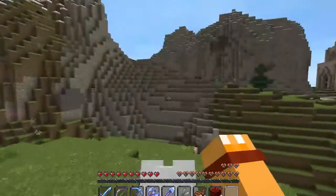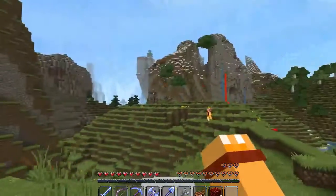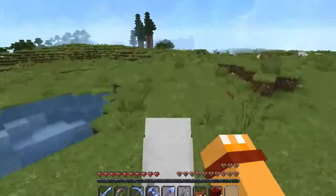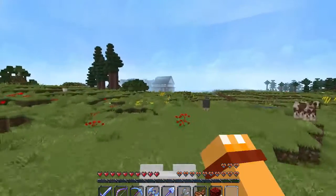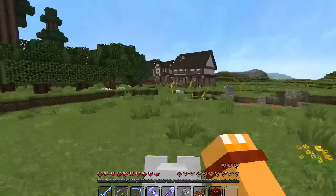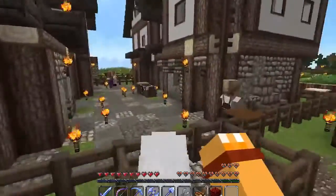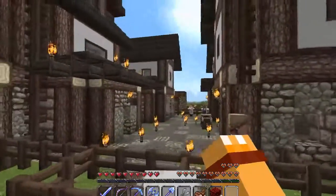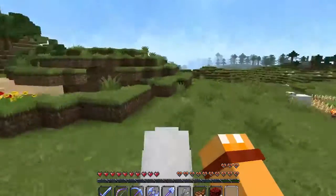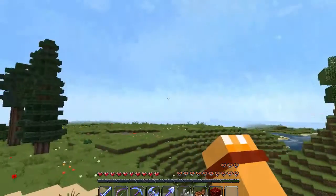I've got to stretch my legs, and so we are going to go exploring to show you guys what I've been doing on the surface. There are two parts of this world: the cave, the Monk Cave, which has all the practical things, but sometimes I like to come up and just build and have fun. I found a village originally and I've changed the buildings to look more like a medieval style. Here are a couple of buildings — not finished — and here are all my villagers.